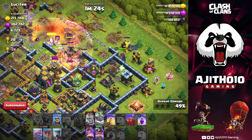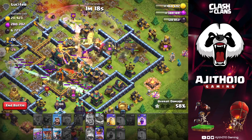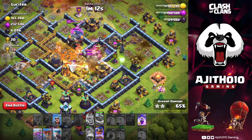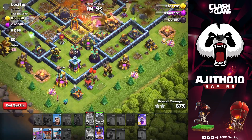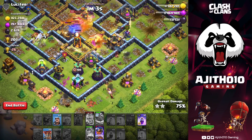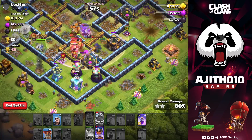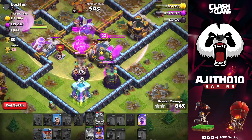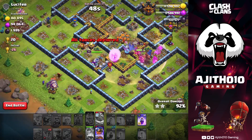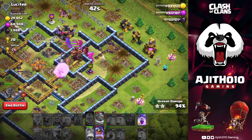King and Queen abilities activated. Again, healing spell, Queen and ability — that's why we have to attack the two combinations.